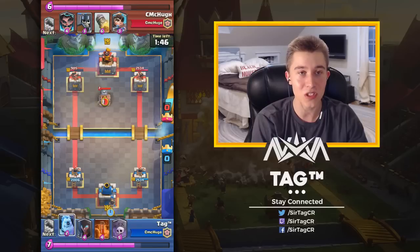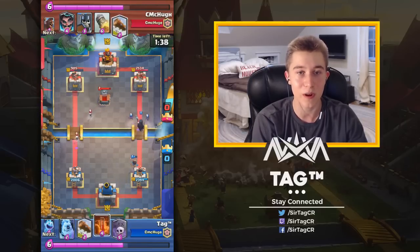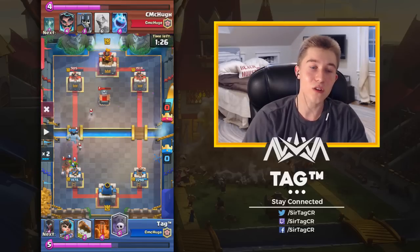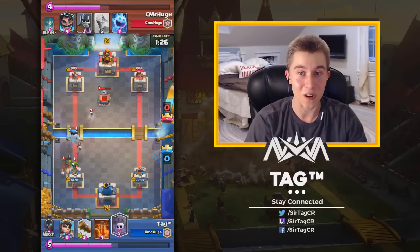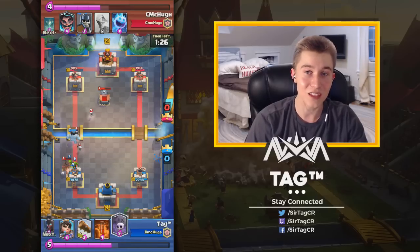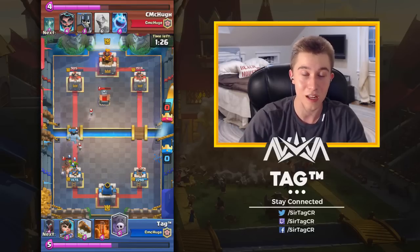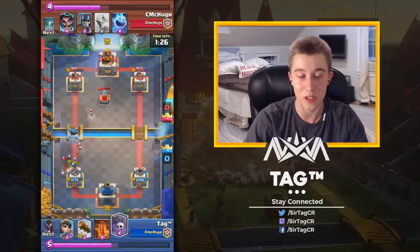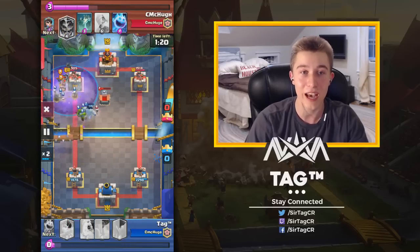CMC has definitely had a deficit, but he's going to come back and win this game. I was really happy about my Princess placement — I sniped a Princess he tried to pick off mine with. The one thing I did really incorrectly was he got me out of cycle. I had an Ice Golem in my hand, then had to cycle to an Ice Spirit and then Goblins. The misplay was that I wasn't identifying how fast he was back to Hog Rider. I should have cycled my Ice Golem at 7 Elixir even though I wasn't at 10, just to keep up with the Hog Rider. As a result, the Hog Rider got so many extra hits that it really shouldn't have.